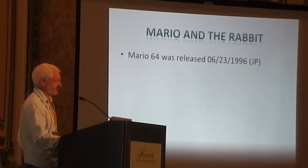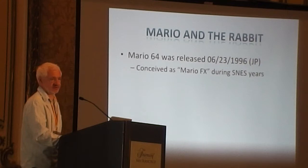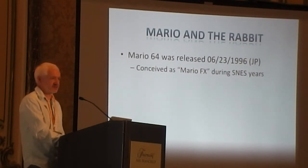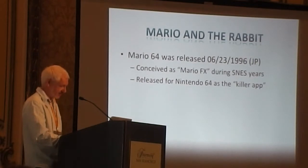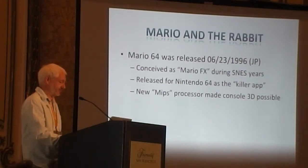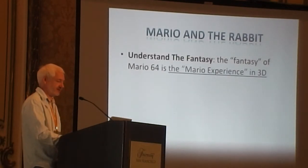Mario 64 was conceived as a Mario FX prototype during the Super NES years — before the Nintendo 64, when they were experimenting with 3D. Nintendo did games like Star Fox on the Super FX chip and a racing game and stuff like that. So they started to work on Mario at that point. The game got released on the N64 as the killer app. Their new MIPS processor at the time from Silicon Graphics made that possible — they had CPU power, a graphics processor, and all that kind of stuff.